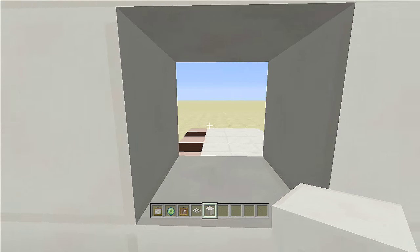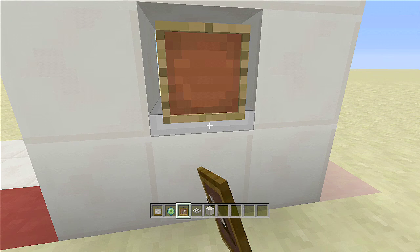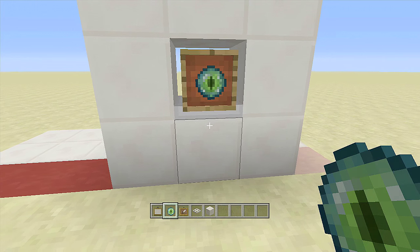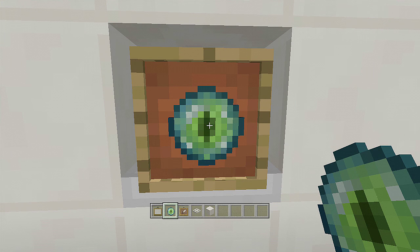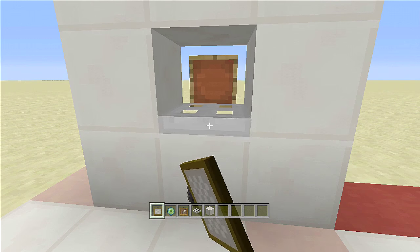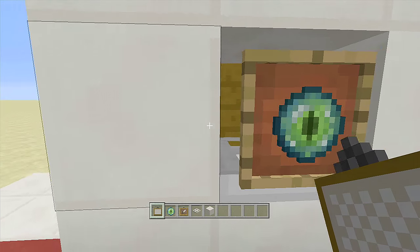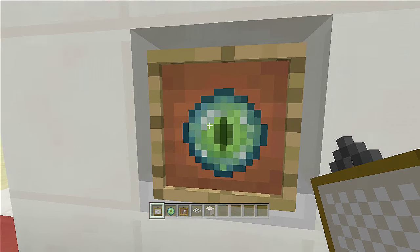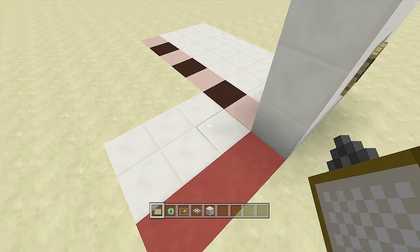Off any one of these blocks, place your iron trapdoor. Next, go into sneak mode and place an item frame here with an eye of ender inside it — you don't have to use this, I just like it because it has 'eye' in the name. Then swing to the other side, go into sneak mode, and place a one-high painting here. This hides the creeper from view on this side, but since a painting isn't a full block, the creeper can still see you through it.